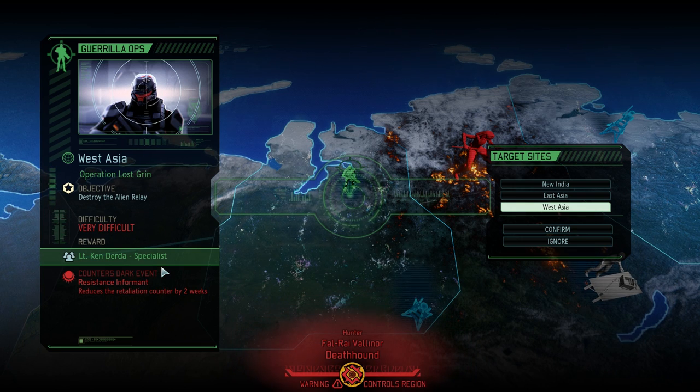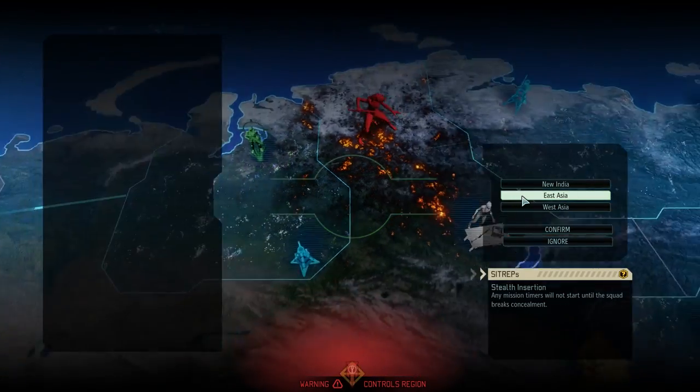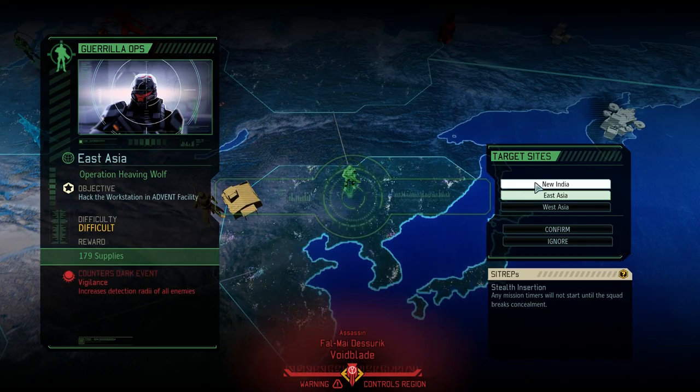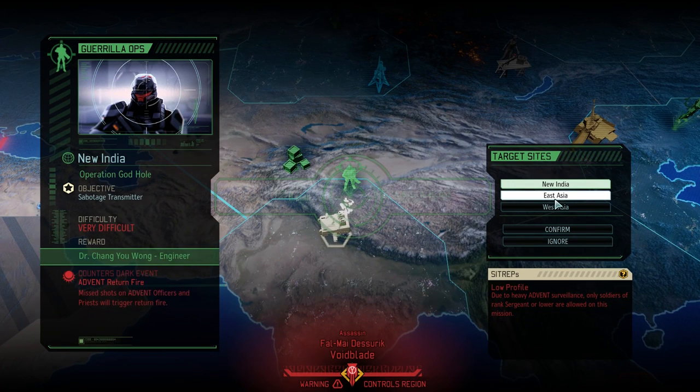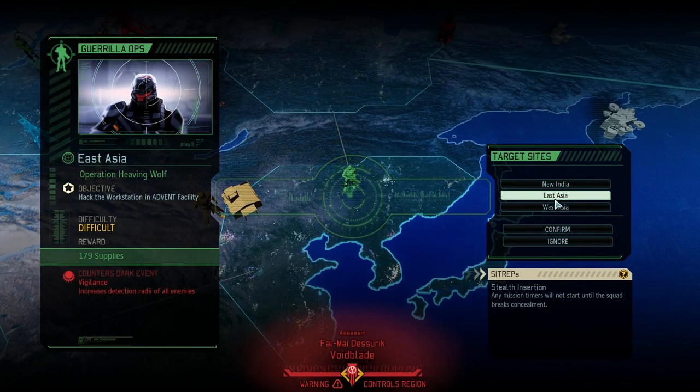I want to say that getting a lieutenant as a specialist is great. It reduces the retaliation counter by two weeks so we would not have to worry about another retaliation for a little while - it's currently at eight weeks. What we have to think about is which soldiers we're going to send on this mission, because they may or may not be available for the next, which is going to be a facility. This is cool because it's a cool sit-rep - any mission timers will not start until the squad breaks concealment. I think the supplies are going to be more handy than the engineer.